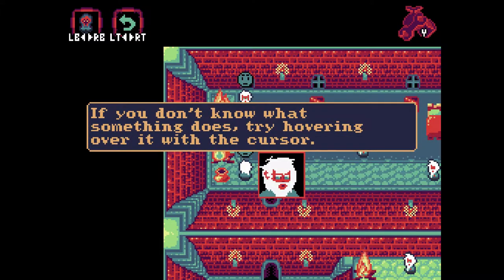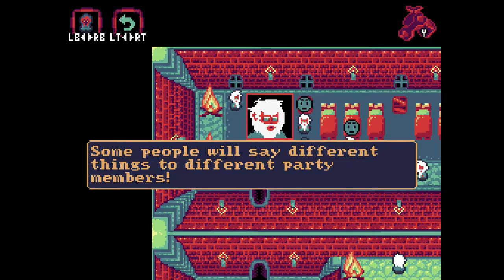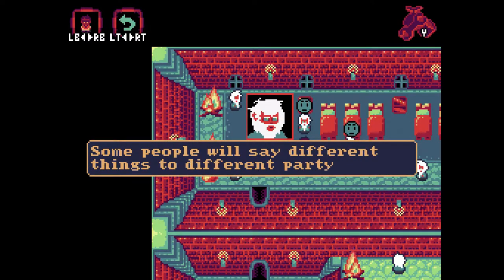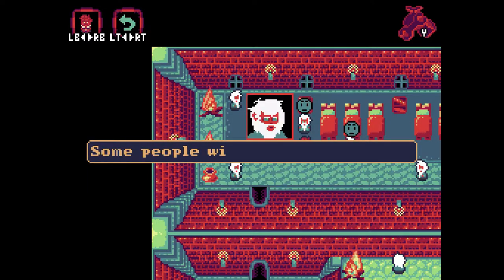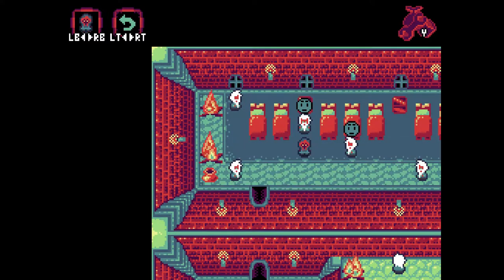If you don't know what something does, try hovering over it with the cursor. Some people will say different things to different party members. Well, clearly not you, buddy. All right, we'll go back to Nadia.